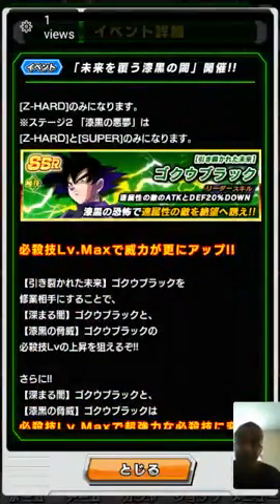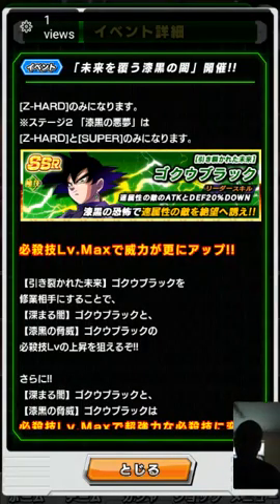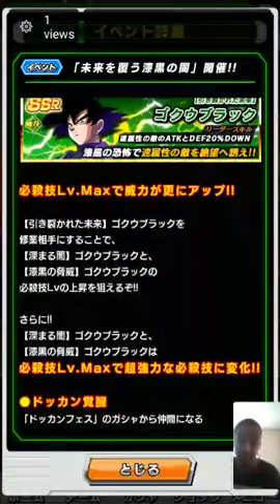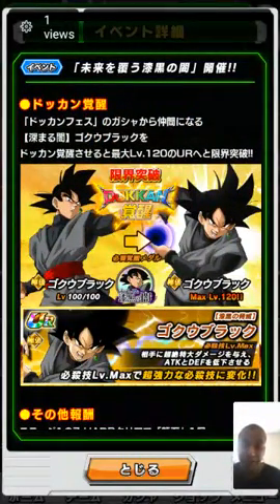Here is the tech Goku Black you get when you fight him on Z-Hard, stage one. Stage one is simpler if you have great support items. You'll want strong intelligent cards to use the type advantage against him since he's a tech, so you can beat him quicker and even max him out. You can see the medals here.